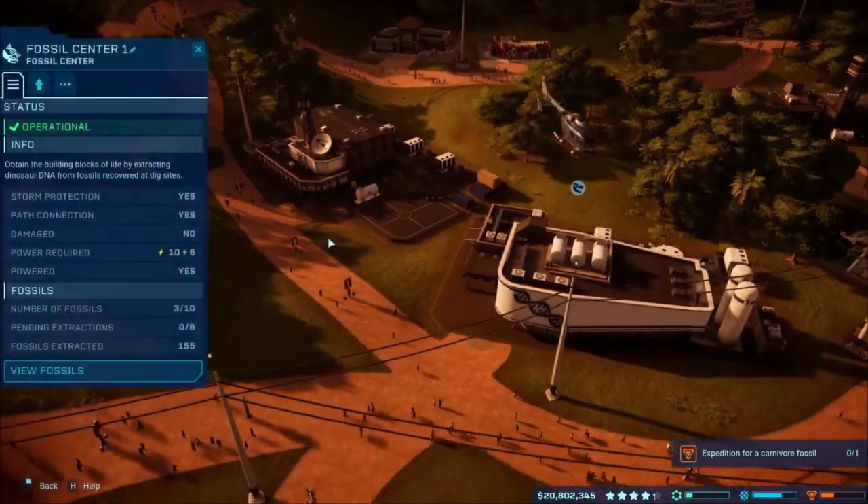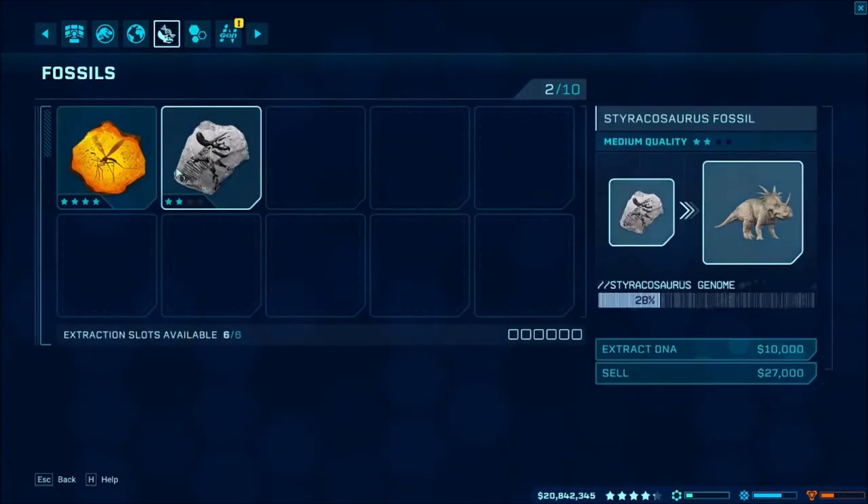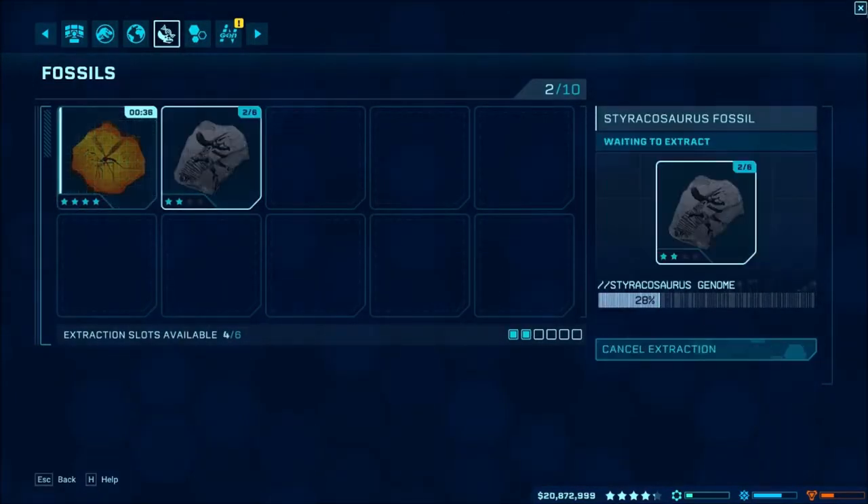So that way we can get that done. We'll dig up our fossils here. Ooh, we got a turtle thing — Styracosaurus fossils! That's exactly what we need.